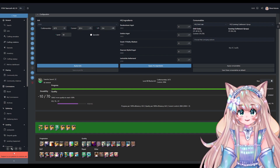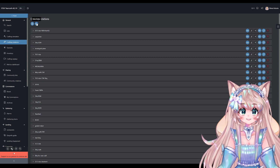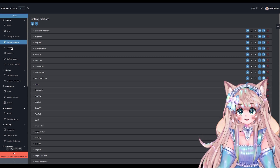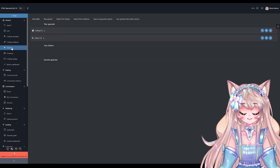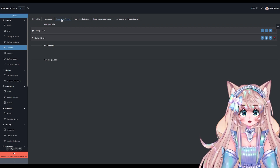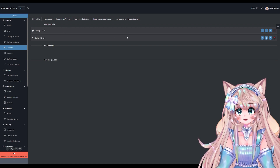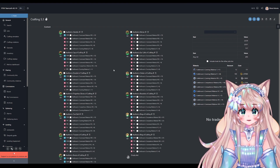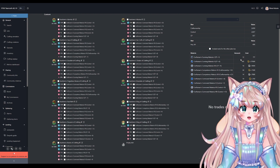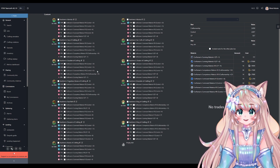Next is just the crafting rotations that you saved — they're all here and you can organize them very nicely. Next is gear set. I don't use this too often, but when a new tier comes around I just import it from The Balance whenever someone posts the Ariyala link. It's really nice — it shows you everything: your stats, where to buy things, how many scripts you need for the materia. Just everything — it's very very nice.